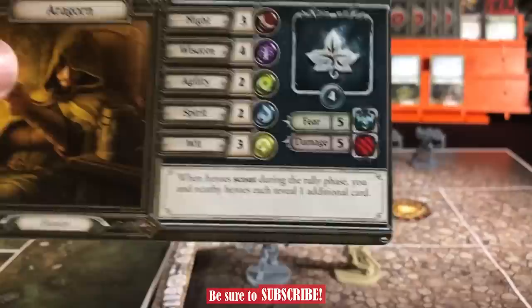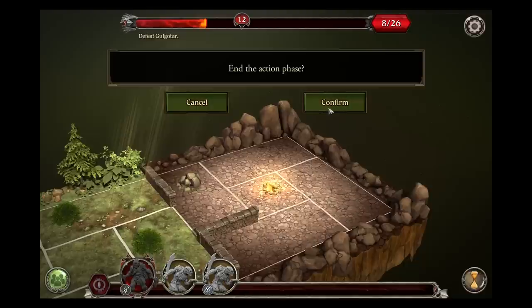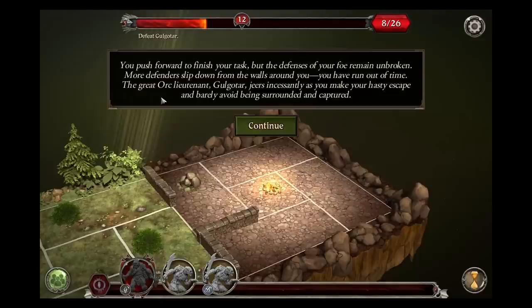Our turns are over. Sun rises, and in the gray light of dawn your strength finally gives out. Push forward to finish your task, but the defenses of your foe remain unbroken. More defenders slip down from the walls around you. You have run out of time. The great orc lieutenant Golgatar jeers incessantly at you as you make your hasty escape and barely avoid being surrounded and captured.